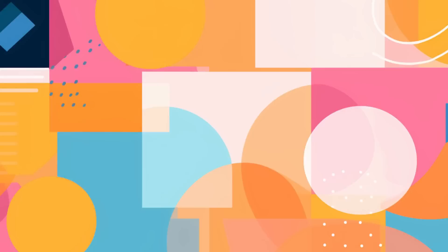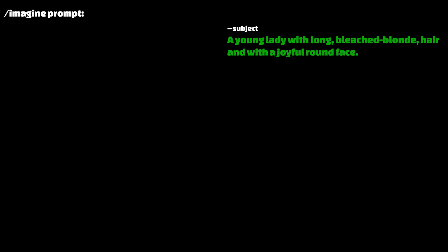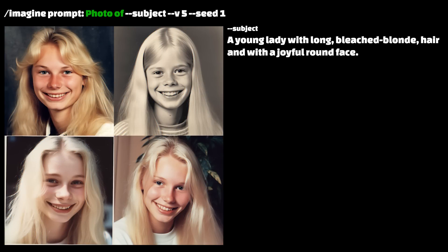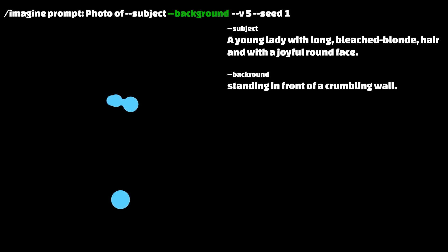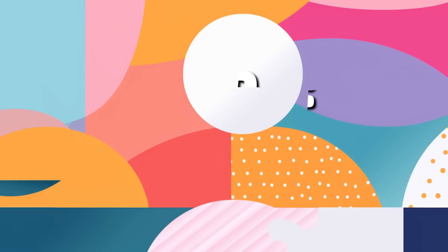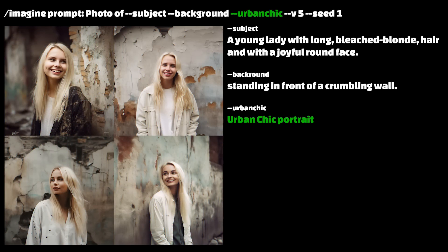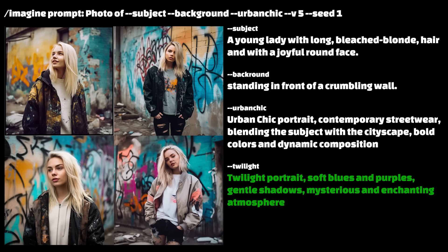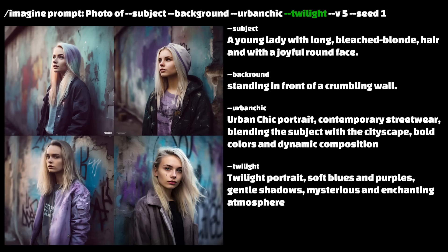Pick a subject — we'll call her Becca. The prompt should be: a photo of a young lady with long, bleached blonde hair and with a joyful, round face. Now a background — she can be standing in front of a crumbling wall. And a style — I'll call this urban chic. That worked and it's good, but I don't think it changes the image quite enough. So I'll add a few details and solidify the style. Version 5 is very smart and it understands the style you're talking about — just be specific, and it looks great. I've also written another styling prompt to define the lighting and mood. Here, we can add my prompt for Twilight, and wow, suddenly the image looks gorgeous.